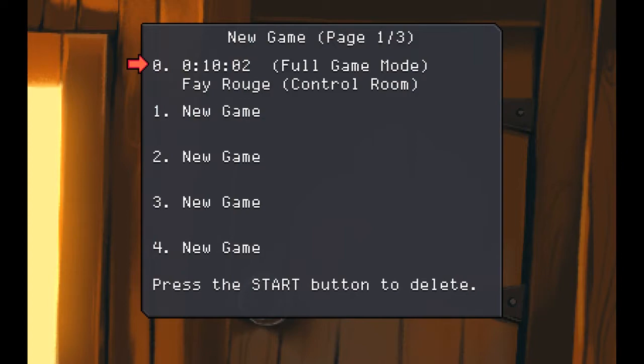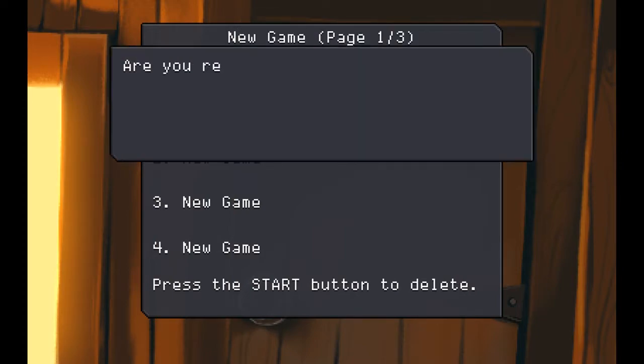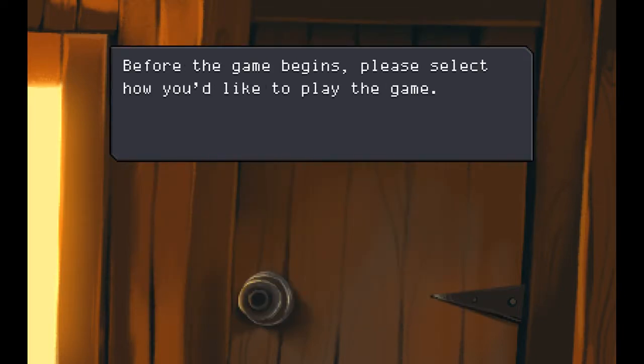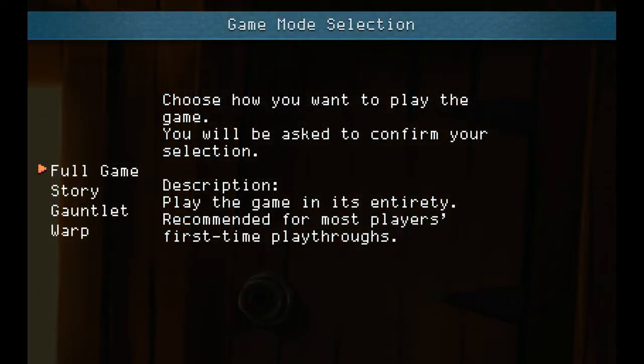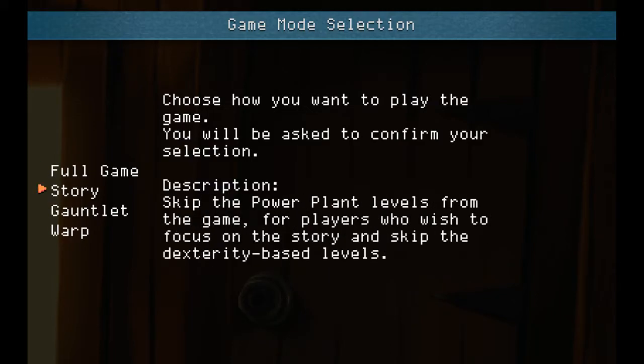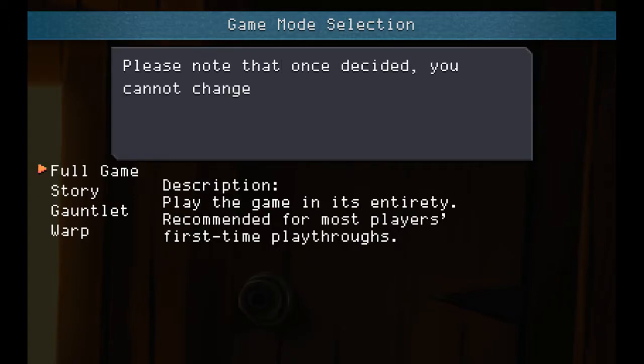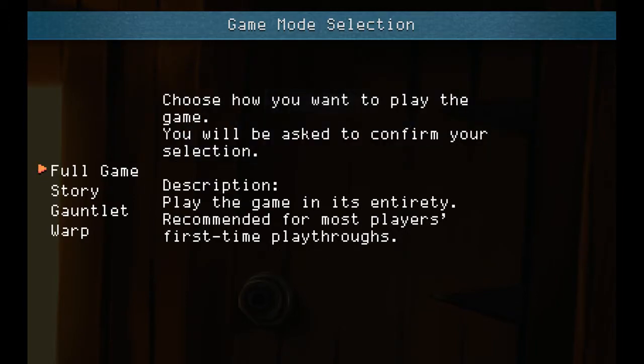Let's do new game, just delete this one. Alright, so there's a lot of options in this game. We can do full game, story, gauntlet, or warp. We're going to do full game. This will give us the story elements and the gameplay sections - challenging sections.